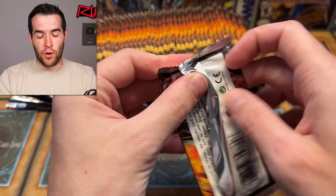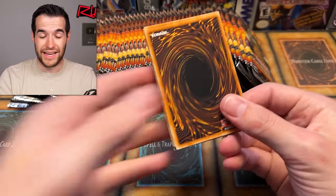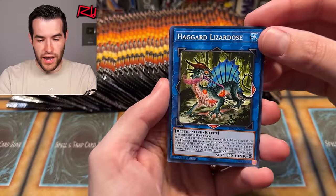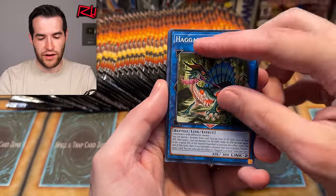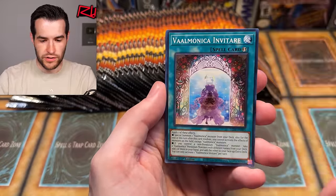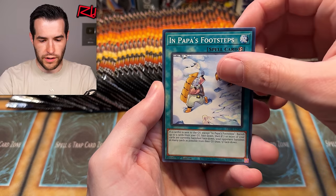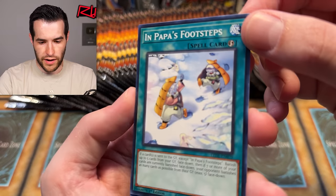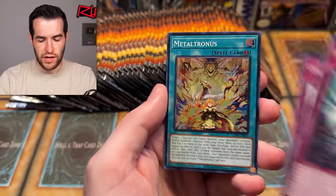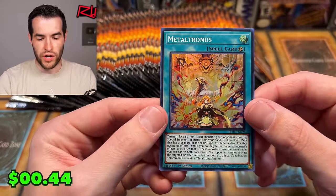There is Lightsworn stuff in here, which is pretty exciting. It has that baby Lightsworn, the Dragonling I think is what it's called — we pulled that the other day. We have Haggard — is that a new archetype? We have Lizardos, a couple of the Melody Songstress, Valmonica, Sinful Spoils, In Papa's Footsteps, and Simultaneous Equation Cannons. First pack and we've already got a super rare — Meltronus right off the bat.